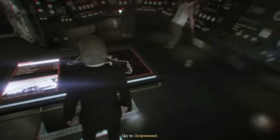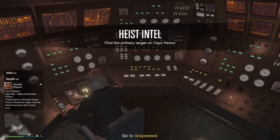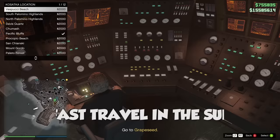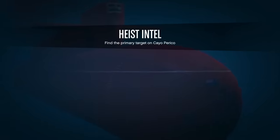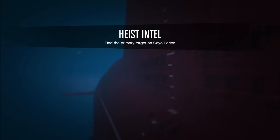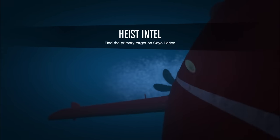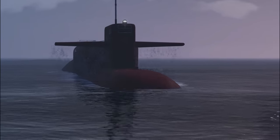The first tip is for all the setup and prep missions. Everyone knows you can drive the submarine, but a lot of people haven't realized you can actually fast travel right across the map in the submarine for $2,000, which is pretty much nothing. During your prep setups, when equipment spawns on the opposite side of the map, you can just fast travel right next to the objective, fly over there and do it really quickly.